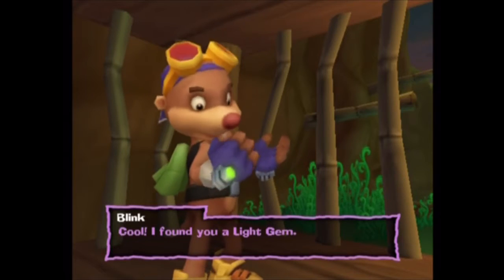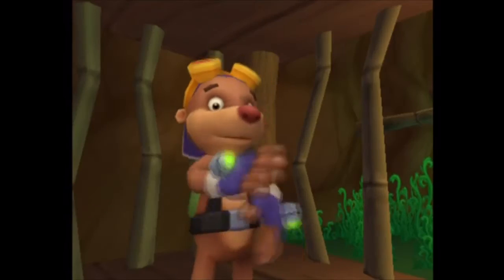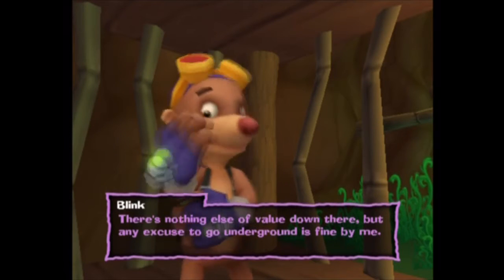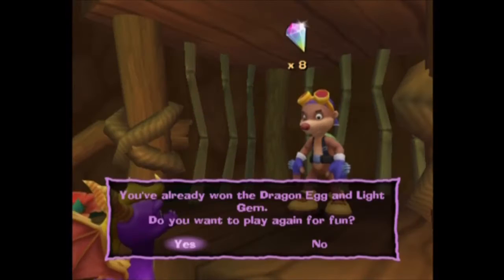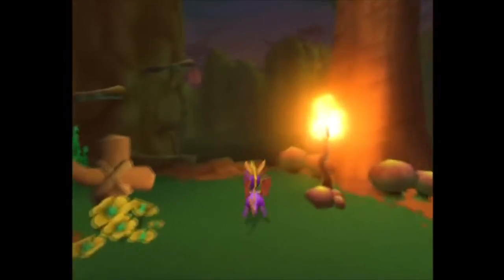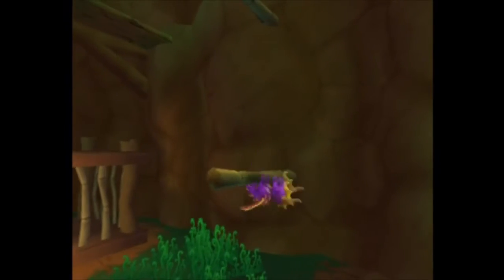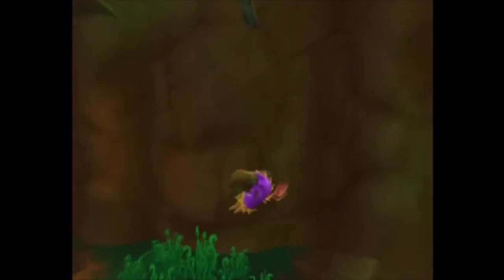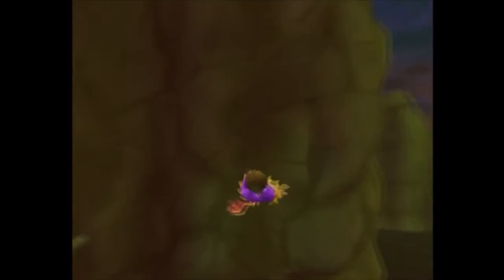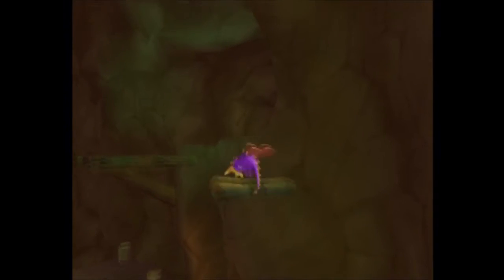Cool! I found you a light gem! There's nothing else of value down there, but any excuse to go underground is fine by me. So that's our eighth light gem — we can activate the machine that the professor made. The bubble machine or whatever... the sphericoid wonder machine. I don't even remember what it was called.